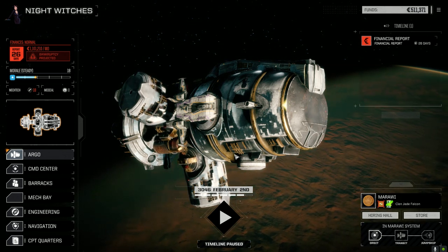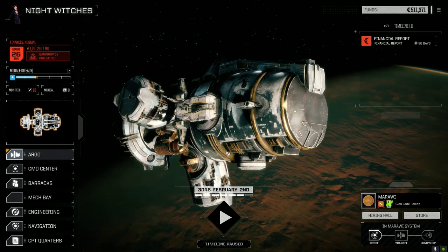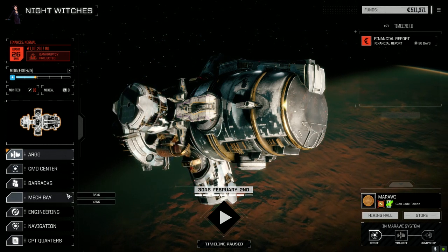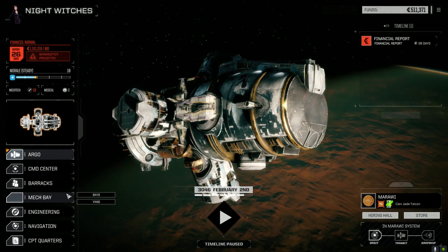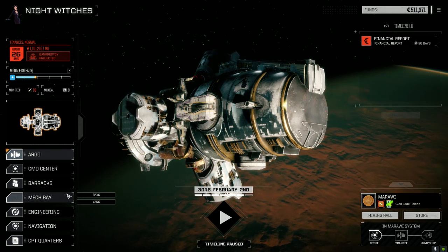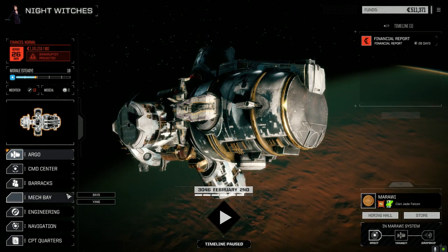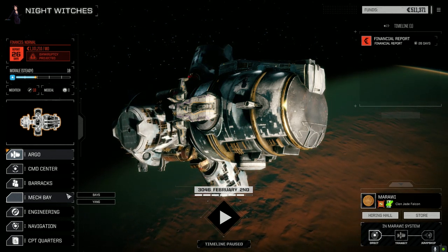Hey everybody, welcome back to another episode of Night Witches. It took me a while to get started recording this episode - I actually ran out of funds traveling to this planet because I miscalculated. I outfitted a couple mechs, and partway through I got a great idea for a loadout, tried it, calculated the remaining jumps, and miscalculated by about 20,000, so I ran out of funds and had to reload and start all over again.